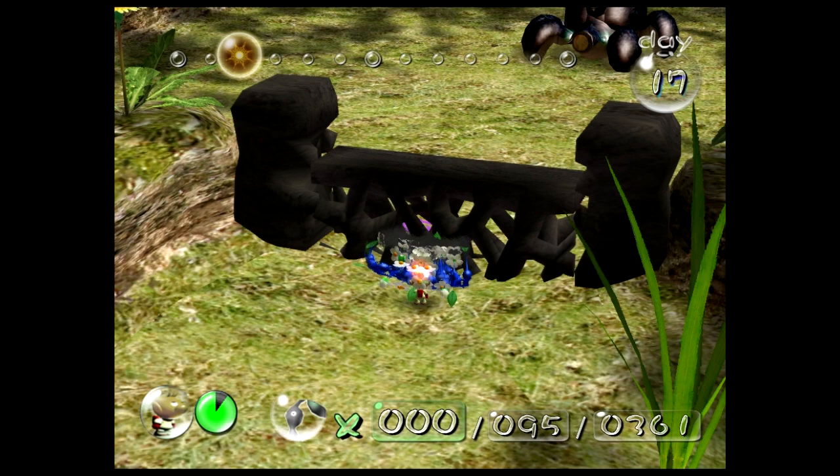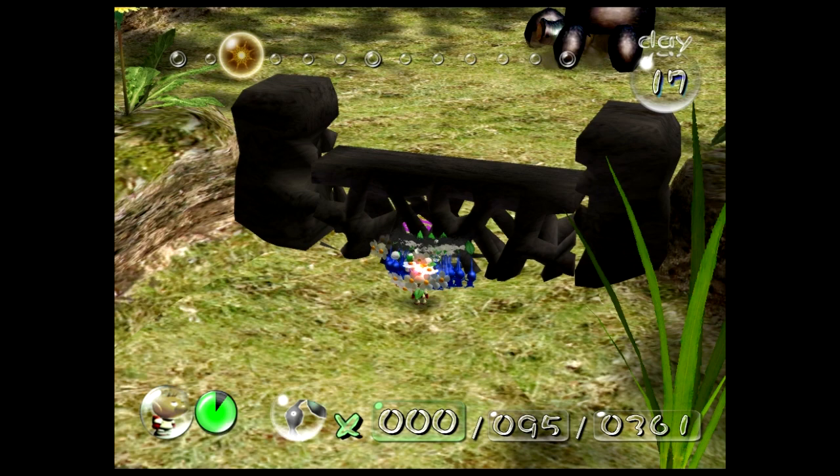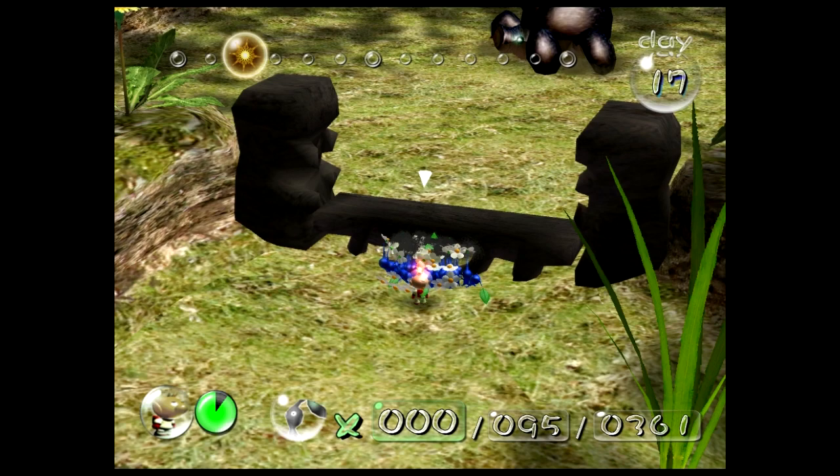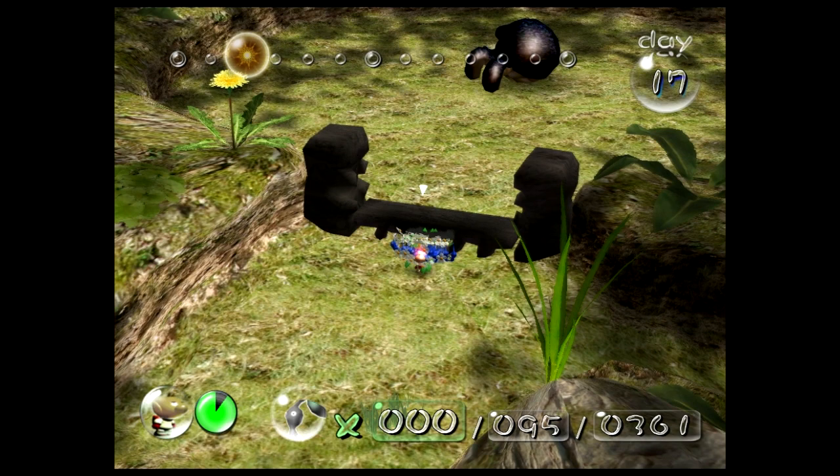It will shoot you from its snout, so do not stand or keep your Pikmin in front of it. However, it has a hilarious weak point. Is it its butt? Well, yes. You have to kill it by its butt, but you have to open its shell to do that. And the way you open its shell — zoom out to the maximum. You see above its snout there's like a protrusion there.